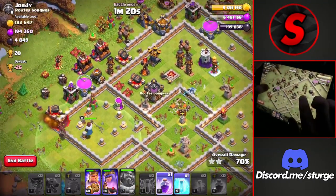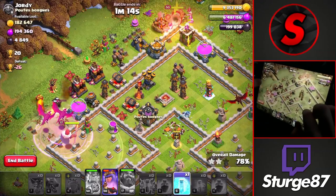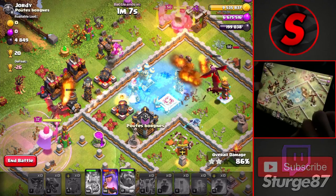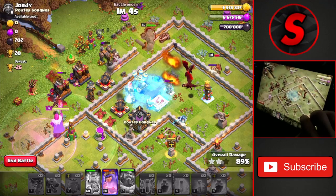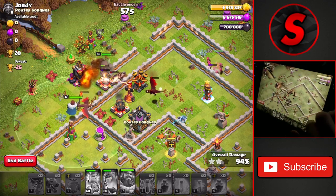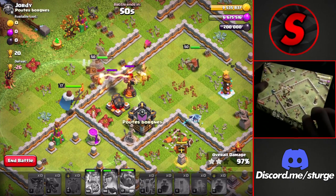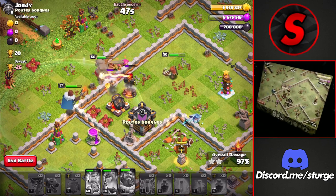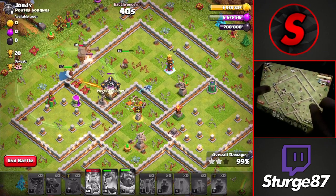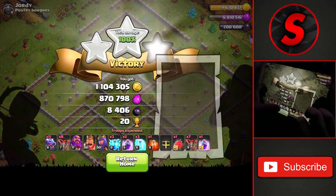The final inferno tower goes down on the right, using the last rage spell and the king's ability, then a freeze on the single-target inferno tower. Dropping a freeze on an air defense to redirect dragons toward the final targeting air defenses. The queen's ability activates on the right side, the queen takes down the air defense, and the king takes down the remaining inferno tower — securing the three-star on this Town Hall 12 and collecting all the loot.